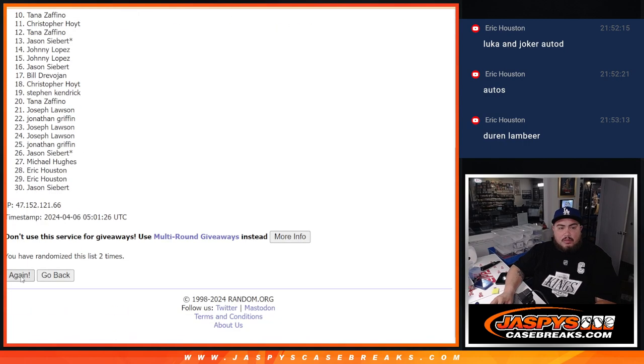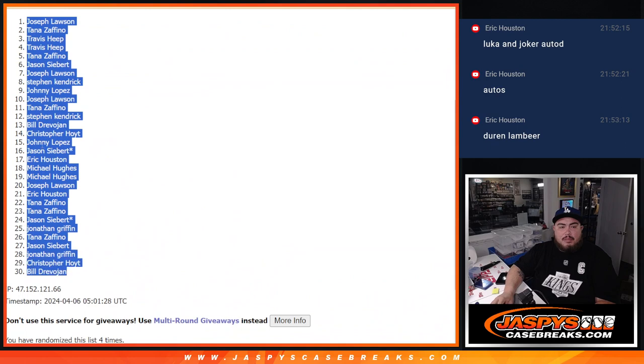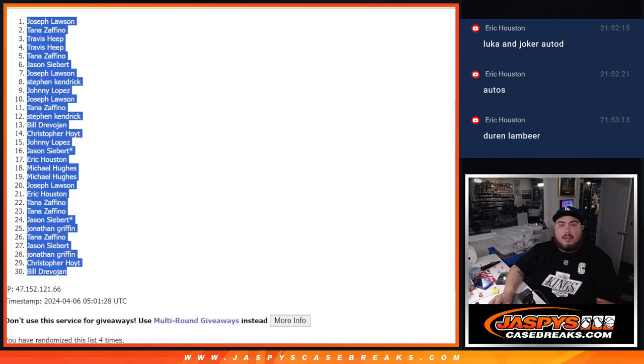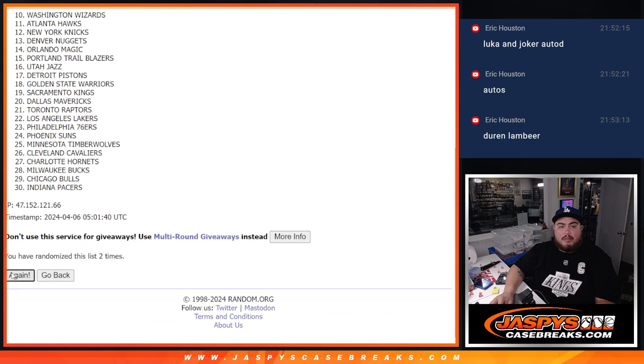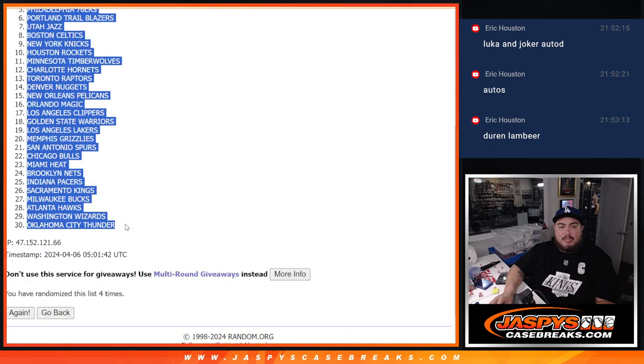One, two, three, and four. Four times. Joe down to Bill. And of course four times here — one, two, three, four. Four times. Pistons down to the Thunder.